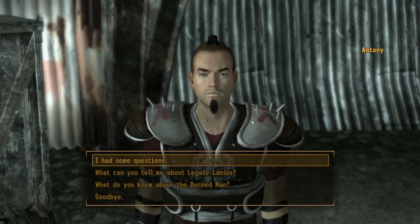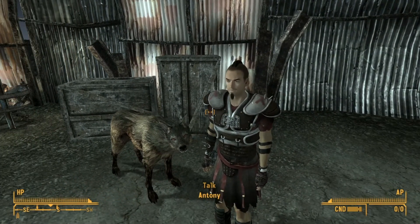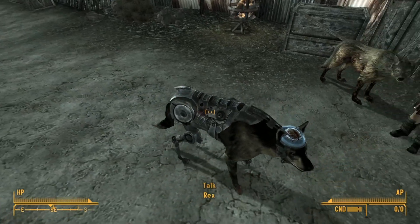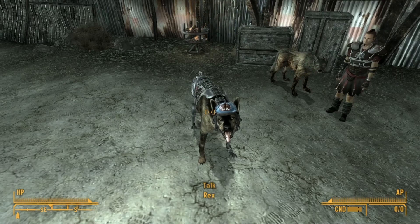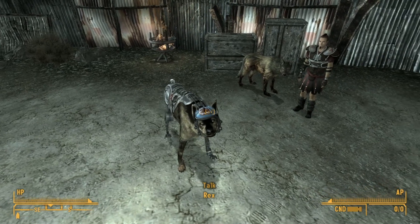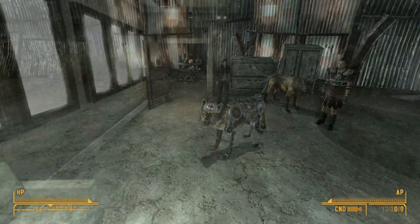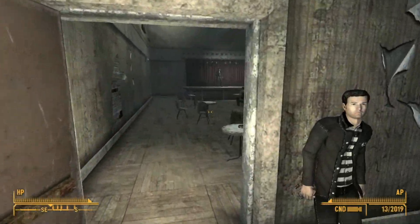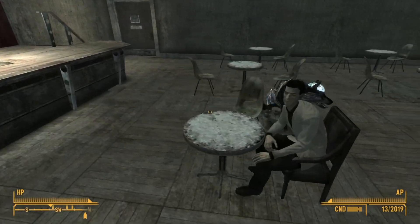As you can see here, this is probably the most significant bit of Rex's backstory you can find in the game. He was originally Caesar's dog and he was lost during a battle. After the battle Rex was picked up by a prospector and brought to Freeside eventually, and when you cross his path you can find him under his second owner, which is The King.